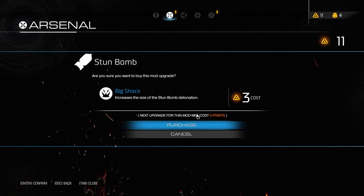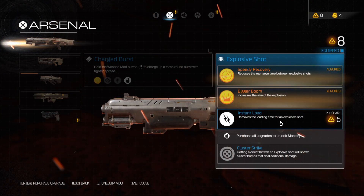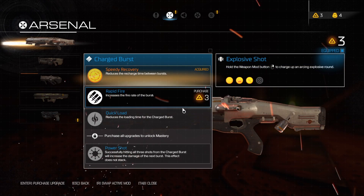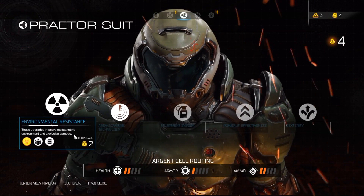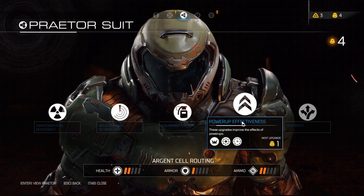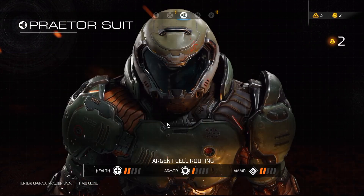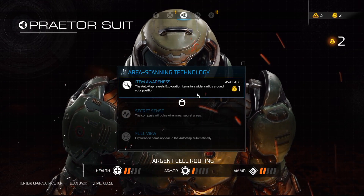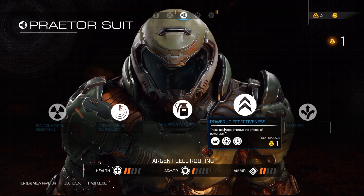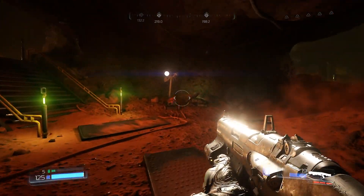Let's go ahead and upgrade some stuff. I'm increasing the abilities of the ones I'm using the most — the explosive shot, the stun bomb. I'm also going to use some Praetor tokens. I have the hardest time using these because I feel like a lot of the Praetor suit upgrades are not super immediately noticeably useful — that's too many adjectives, but you get my point.